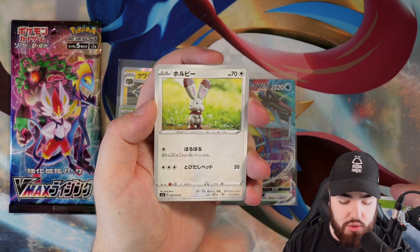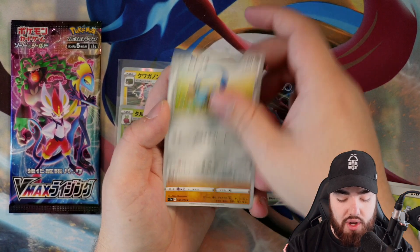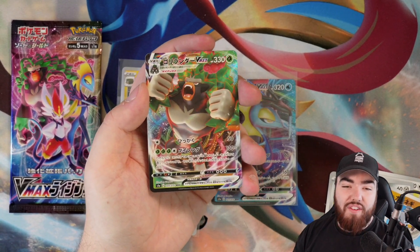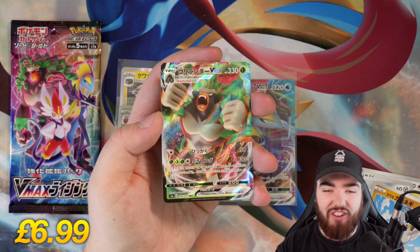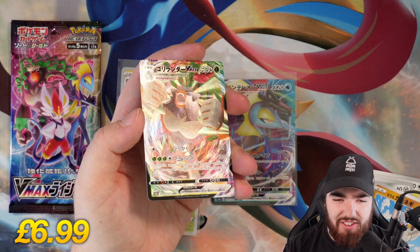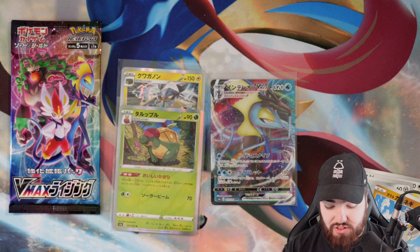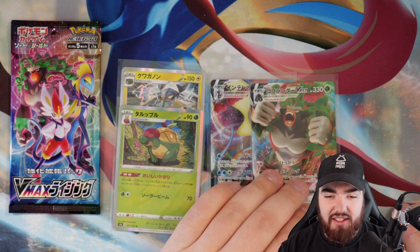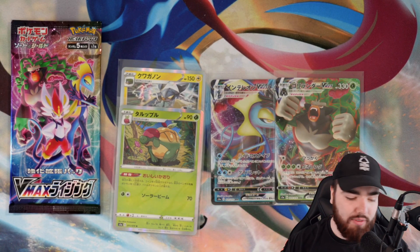Next up, we have an Abomasnow — very cool — Bunnelby, Honedge, Galarian Farfetch'd. And the final card is a Rillaboom VMAX! So we got the Inteleon VMAX and we got the Rillaboom VMAX — let's go!